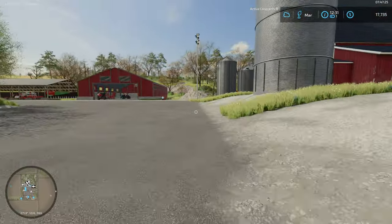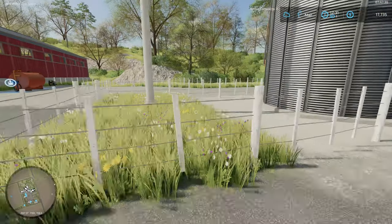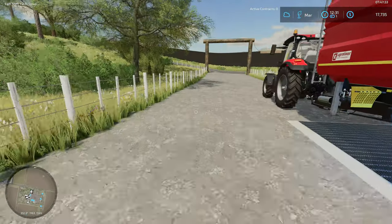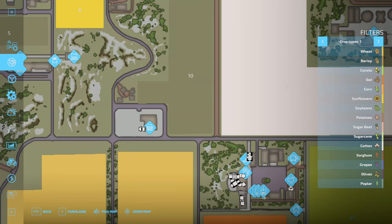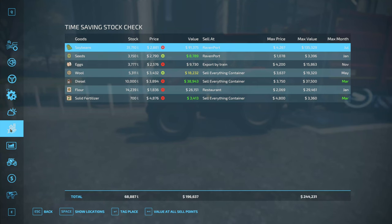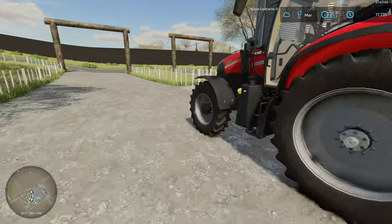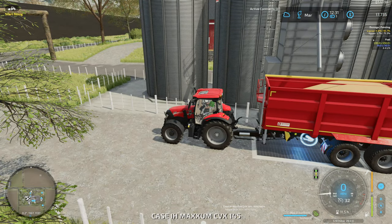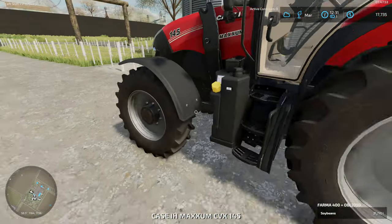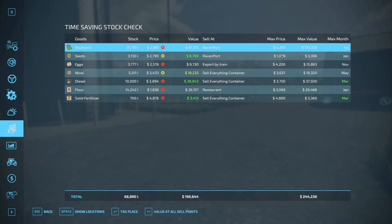The other load is still sitting in the trailer and I'm debating what to do with it — take it down to the flour mill and have it milled into flour, or just straight up sell it. If we sell, I'm going to wait until July. Time Saving Stock Check says yep, July — 135,000. Actually, with another trailer that's probably double that, so probably 200,000 or more.